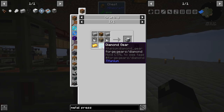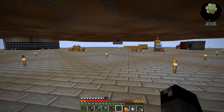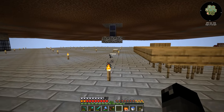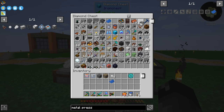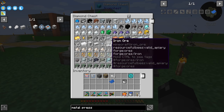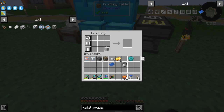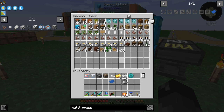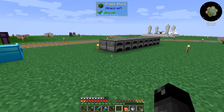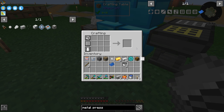Now for the dissolution chamber — we have that. We also need two buckets and the plastic. We have one bucket already, so let's make another. We're missing the plastic and a chest. Now we have everything. Dissolution chamber — awesome!